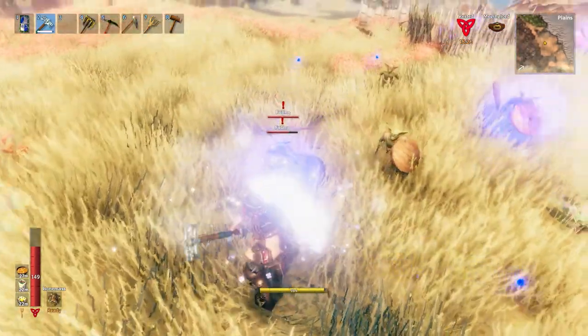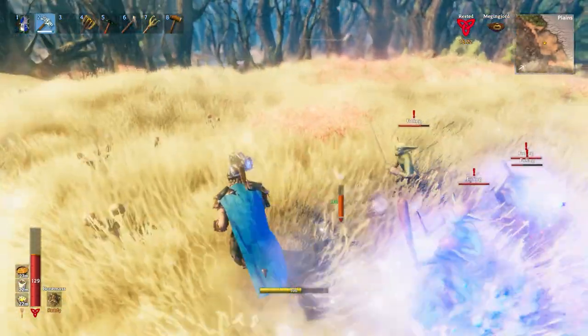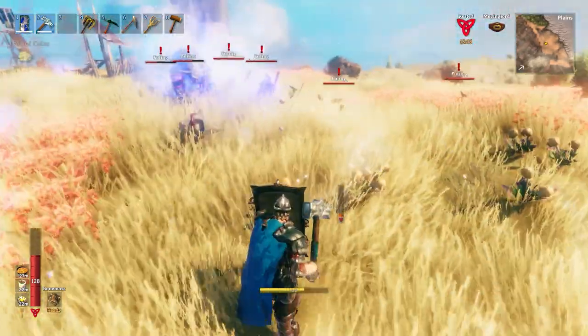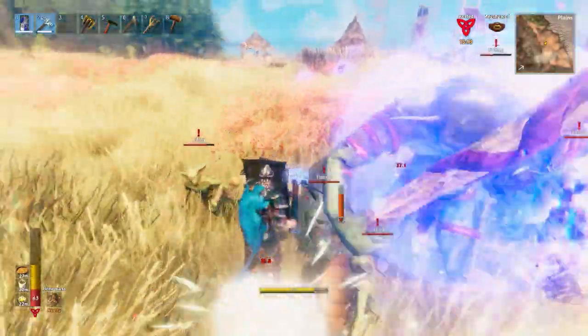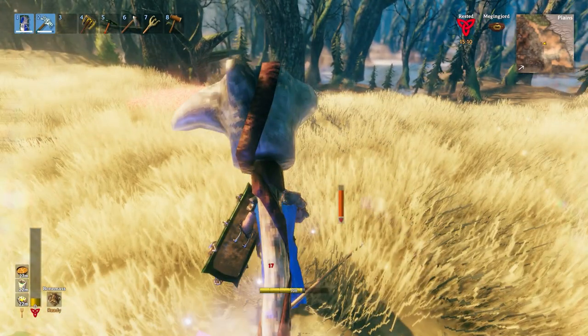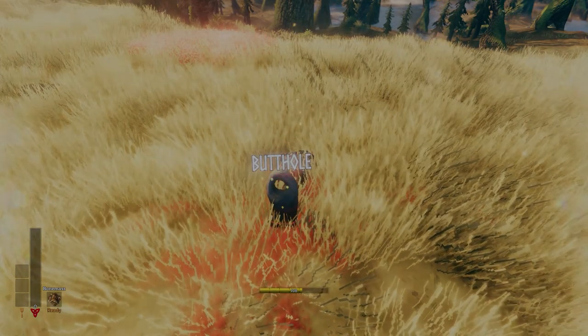This is when chaos kind of started to ensue. I started to kind of lose control of everything, because the whole village is onto me. I break out my tower shield, and yeah, it doesn't go too great. I run away and I just cannot run fast enough. Tower shields really do make you that slow.